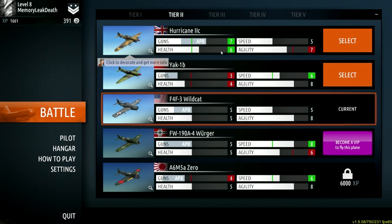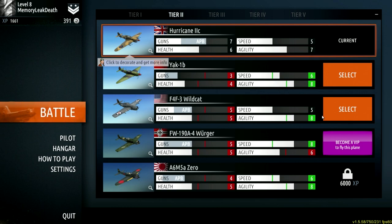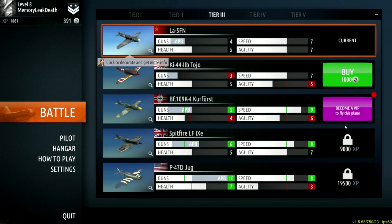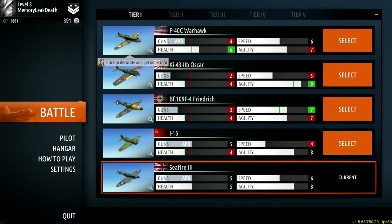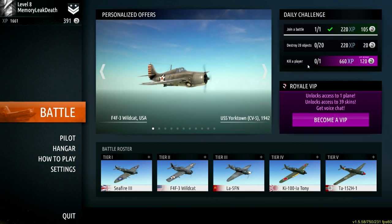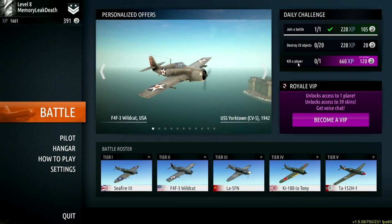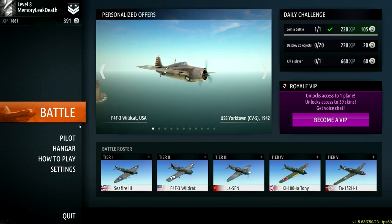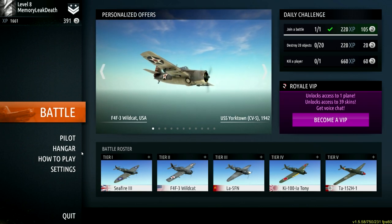The Hurricane has better health and guns than the Wildcat, but the Wildcat has more agility, so maybe that will help. So maybe the VIP thing just lets you unlock planes immediately rather than gating them entirely — which means it's not fully pay-to-win. I still didn't complete the 'kill player' daily challenge. I thought I got a kill before this match started — turns out that kill didn't count toward this challenge. I think this has been a good showing of what's in store.